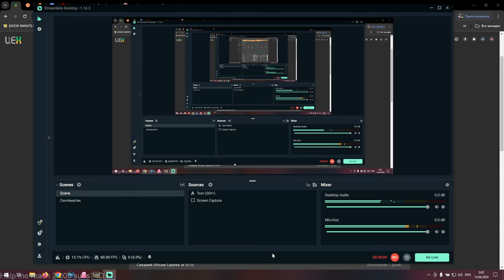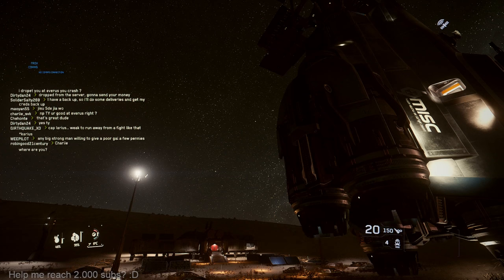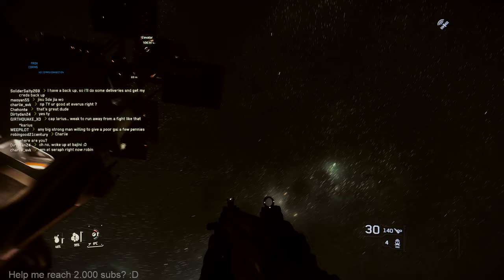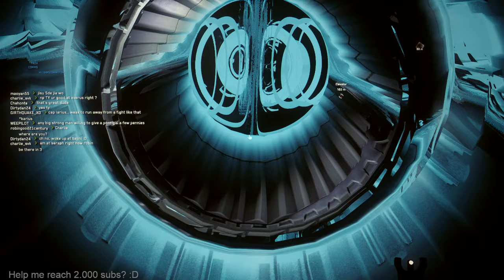Charlie, charlie, where are you? I'm still waiting — I've been waiting for the last 20 minutes. It's the guy who told me he'd be here in five minutes. Of course I asked him to bring a C2 Starlifter here, but still bro, where are you? Oh, he's now saying be there in three minutes — he's at Seraphim right now.